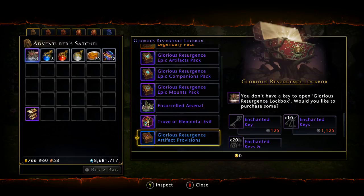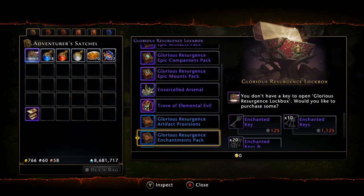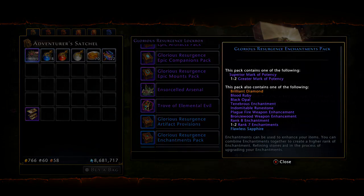Moving on, at the very bottom we have the Resurgence Provisions, which is just refining stones and you can get enchantments out of there. Then there is an Enchantment Pack where you can get your Superior Marks, your Greater Marks, and it also contains some refined items, as well as the Tenebrous Enchantment and the Embalmable Runestone. Also the Plague Fire and the Bronzewood - I believe this is the first time you'll have access to those. I'm not sure if the shards are in the enclave or not, but you can get the lesser versions out of this pack.